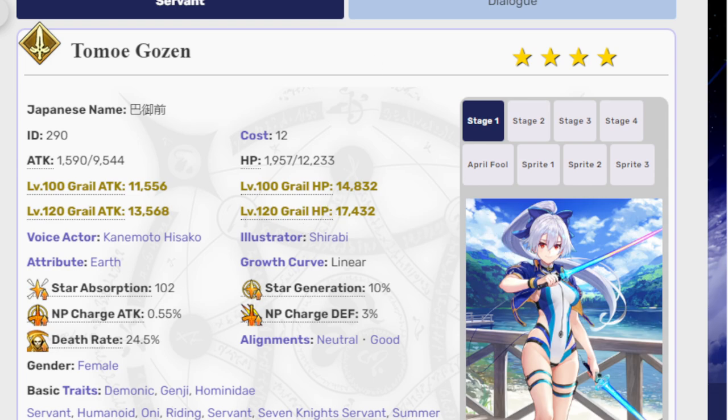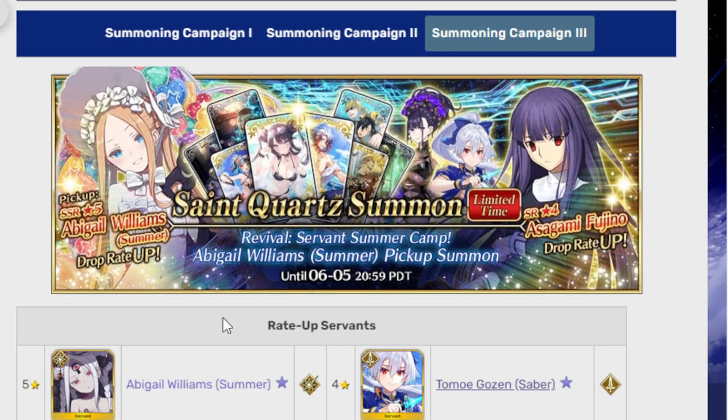She might actually be the best of the summer units here. Of the three summer units on this banner, I think she's the prize to get. She's the best of the three, followed probably by Murasaki, and then Abby is the worst. Yeah, that sounds about right. Let's talk about Abby now.